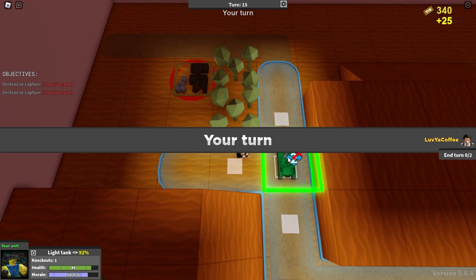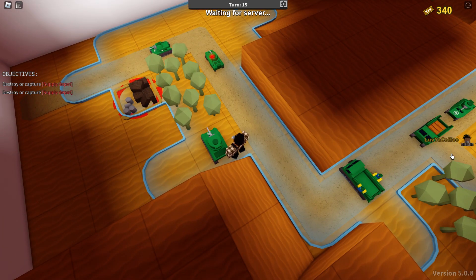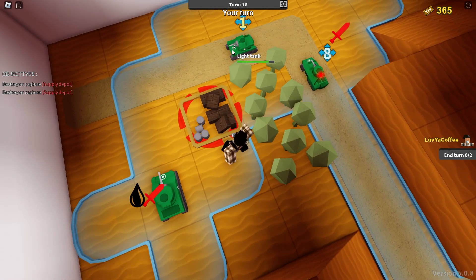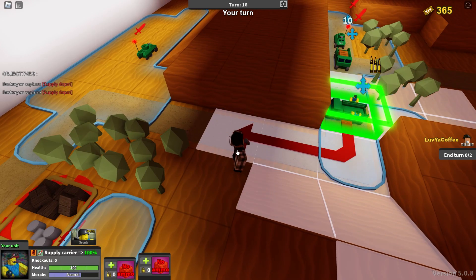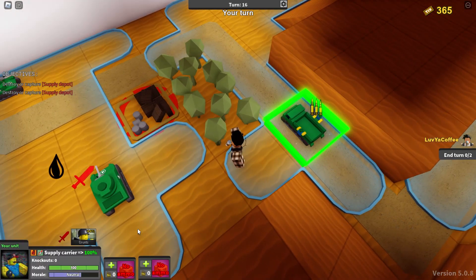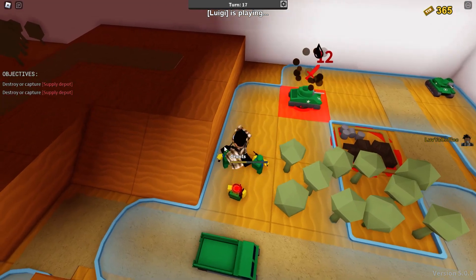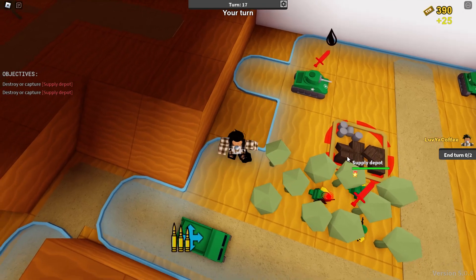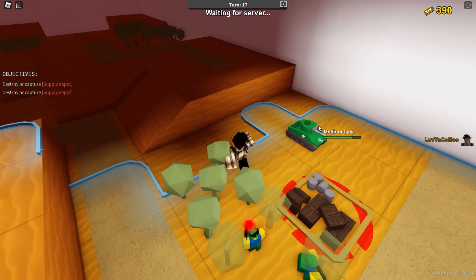I guess we'll come up here and see if there are any bad guys, and then we'll try to get our grunts over there to capture the place. There is something! Unless it was just a little grenade... why did we just take damage? Oh, it must be up on the hill. Run! Please don't shoot my guys - oh, it's over here. It's okay - as long as we get our grunts up here I think we'll be fine. We'll go up here to scout just to make sure. I think the medium tank can tank it for us.